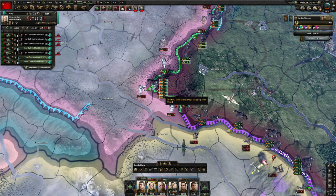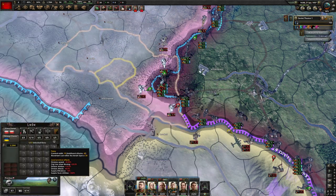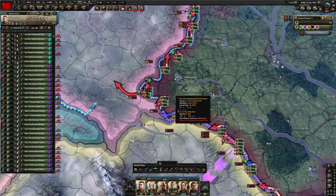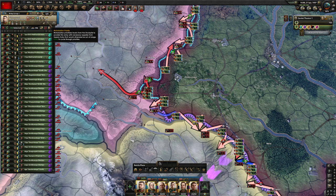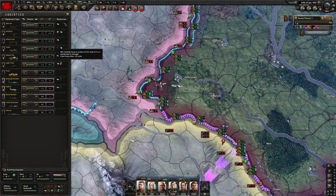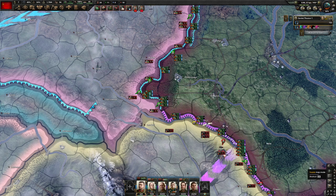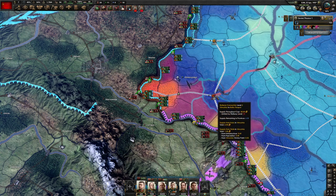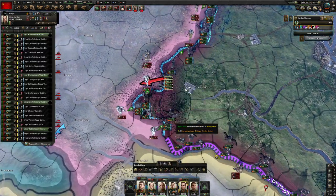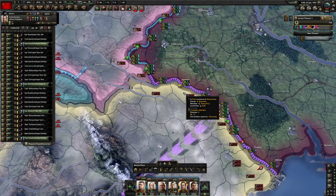You can use supply planes to help out in these situations. This looks like it's going to be a muddy region - division speed and organization are all decreased. We're going to try to increase our motorization priority, which will take trucks out of our stockpile to increase the amount of supply we get from our supply hubs. You can see this hub right here is pretty stressed. Let's use the cavalry to push out these other territories and open the wound a little bit.